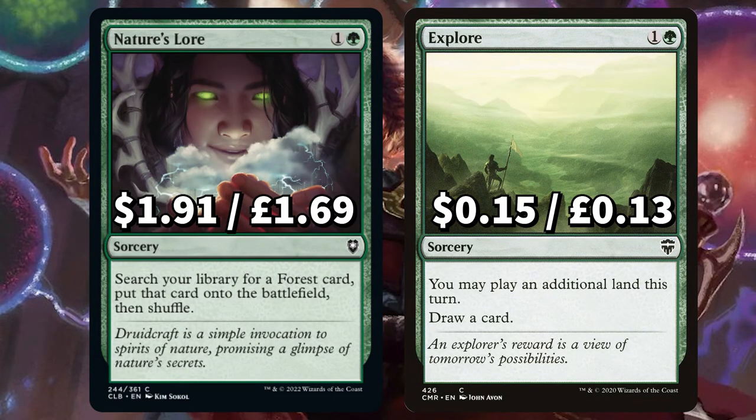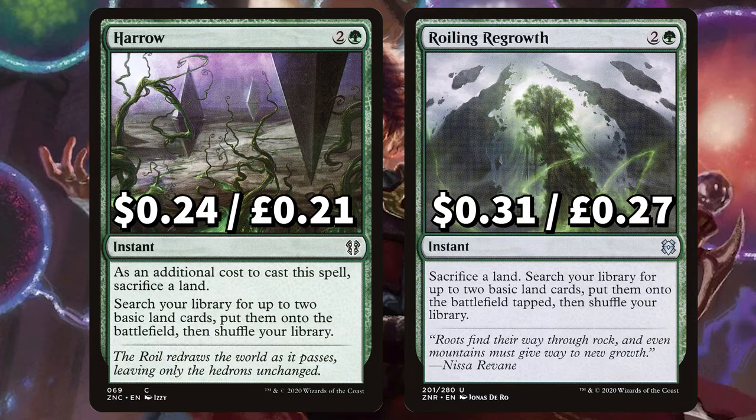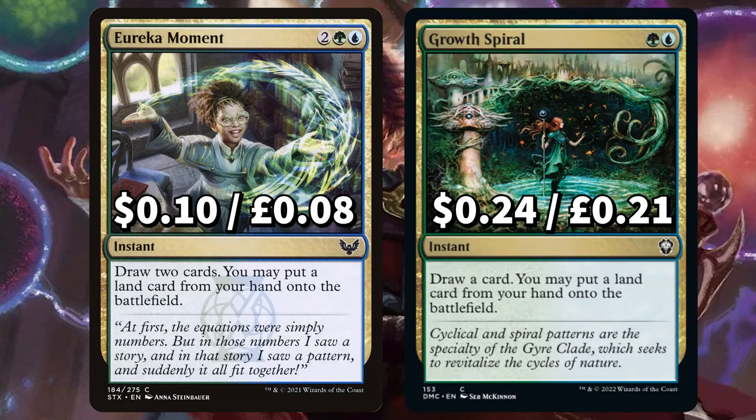We have Nature's Lore to search your library for a forest, putting it onto the field tapped, and Explore to play an additional land this turn, also drawing a card. There's Harrow and Roiling Regrowth to both sack a land, then search your library for two basic lands, putting them onto the field tapped. We have Eureka Moment and Growth Spiral to draw two and one cards respectively, both also allowing for that extra land to be played that turn.